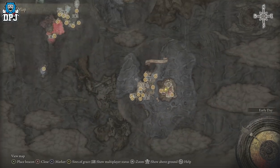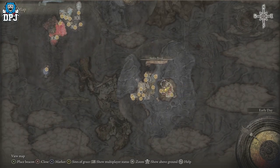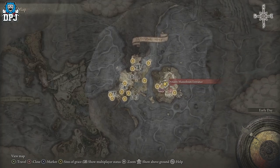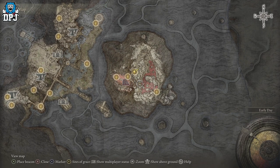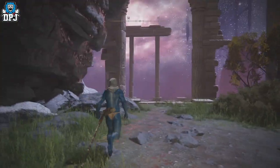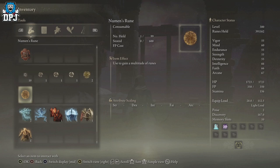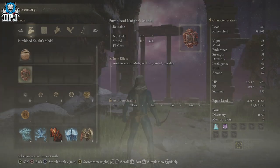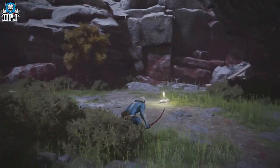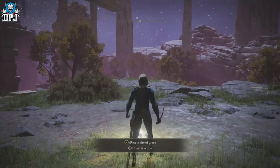You need to get to the Mohgwyn Dynasty area right here. There are a million videos on YouTube and I've posted about 50 myself on how to get down to this area. It's straightforward — search 'Dynasty Mausoleum Entrance' or 'Mohgwyn Dynasty Mausoleum' and you'll find the spot. Initially you have to complete Varre's questline, which will give you the Pureblood Knight's Medal item in your inventory. You basically land right here, then run up these stairs and activate this grace point — that's the first thing you want to do.